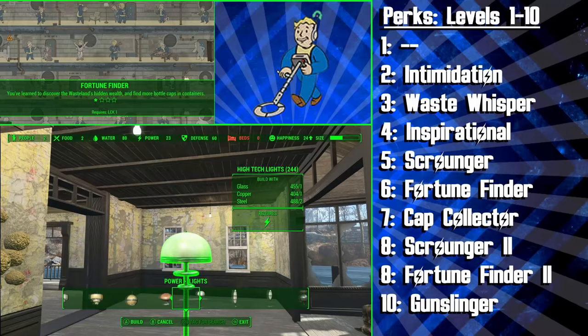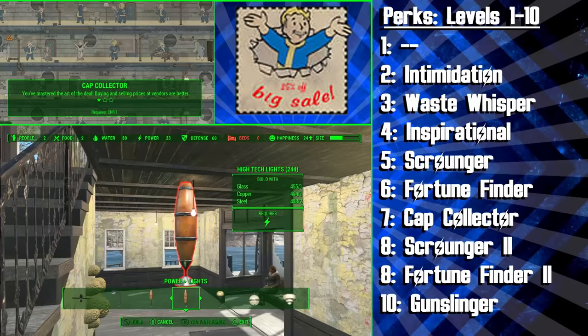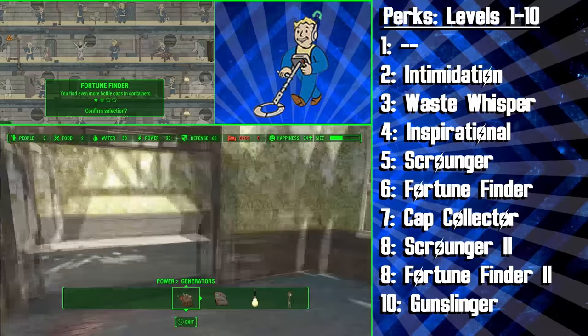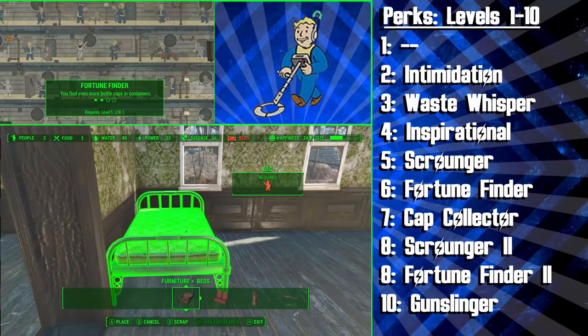Next up we're getting the Cap Collector perk, and this improves buying and selling prices at vendors, and is needed to build shops and settlements. After this we're getting the second rank of Scrounger to find even more ammunition in containers, and at level 9 we're getting the second rank of Fortune Finder to find even more caps in containers. By now we've got a pretty good base for getting lots of money early on.